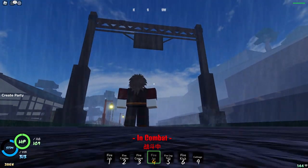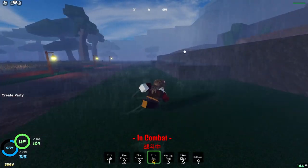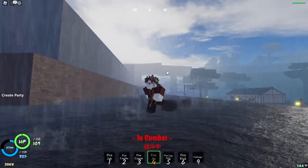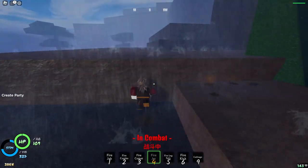When you hit Hounds Farm, instead of taking a left you want to go right and climb up here. Our goal is to get up on that bridge, which is where the second airbending trainer is located.